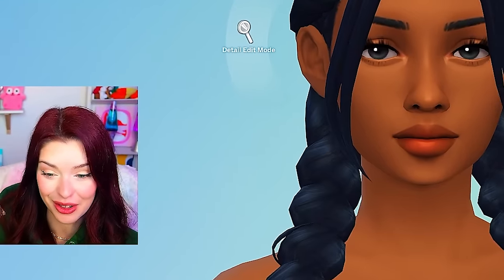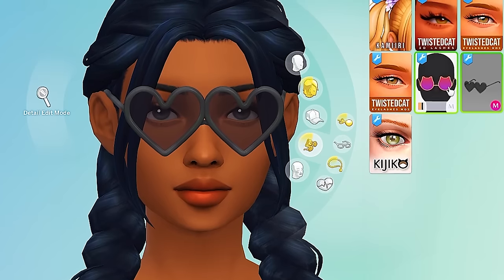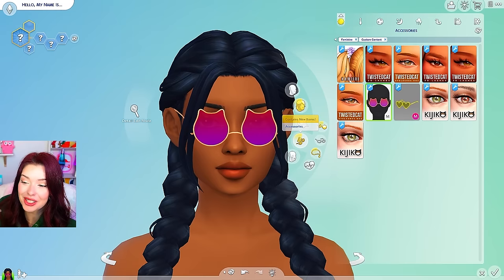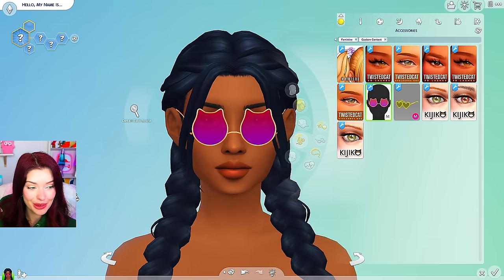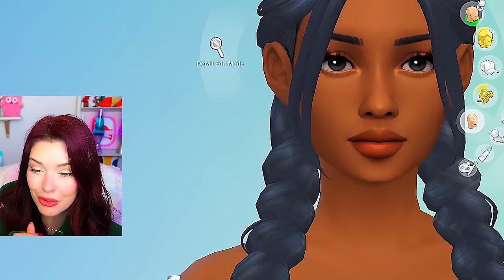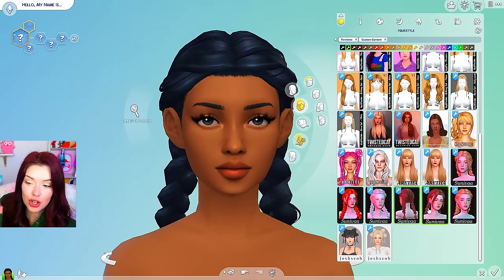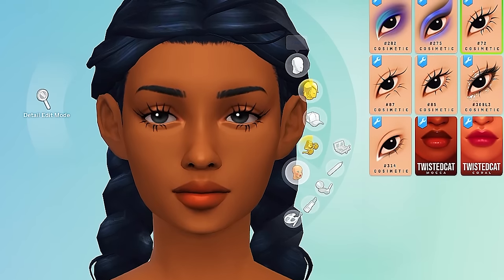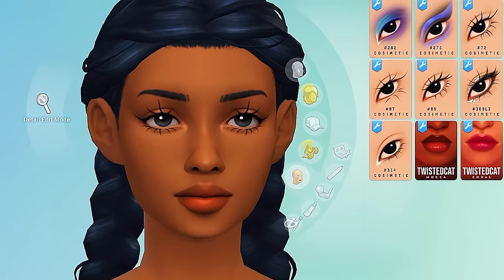We got some really good hairs today. There were also some fun glasses that we got — these were the heart ones and we have the cat ones, these are so cute. We also got all those weird lashes. Let me remove the ones that I'm wearing and move that hair back. So these are the lashes — it's technically just an eyeliner so they're not the 3D, they're only 2D.